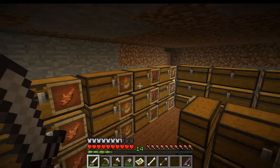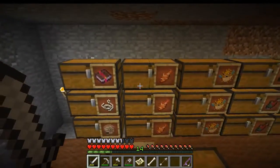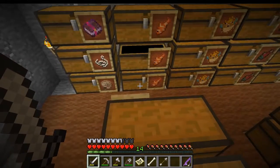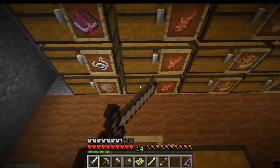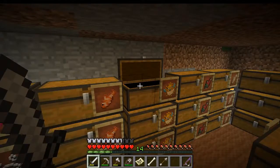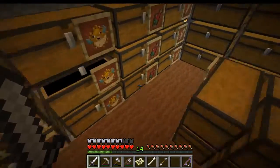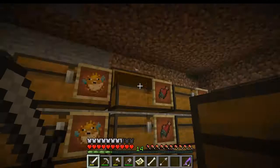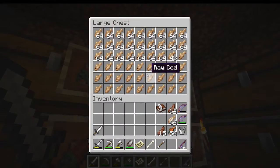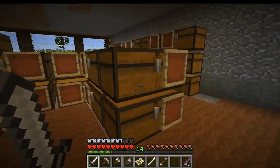One thing I forgot to mention is that we also have all four fish types over here. We have the tropical fish — we haven't caught enough to fill every slot yet — puffer fish up here, and I just go from top down when I place them. We got salmon in here, which I believe we have enough of. And we have tons and tons of cod, so we will never go hungry.